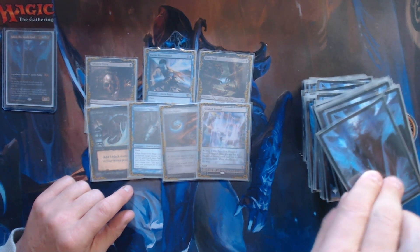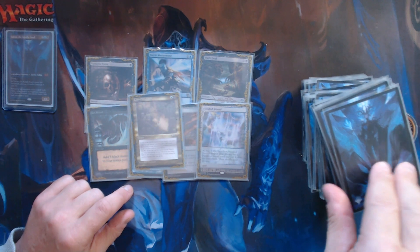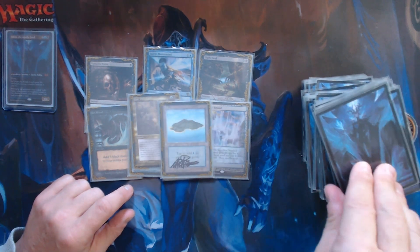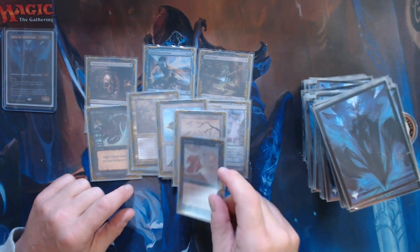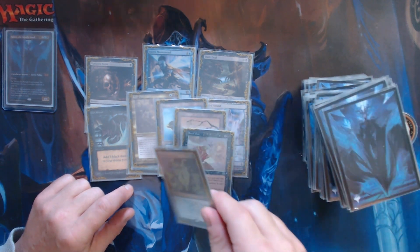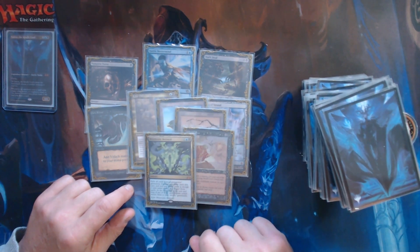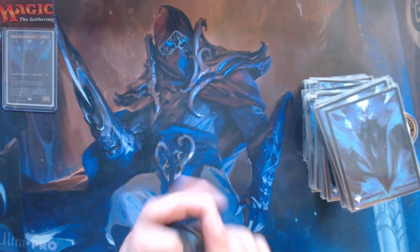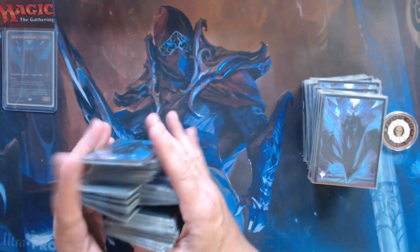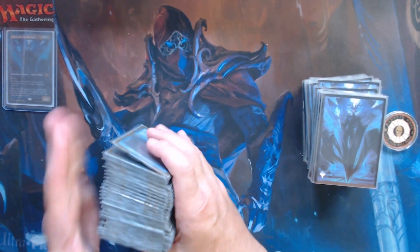Let's take a look and see what our first turn draws would have been: Limb Doll's Vault, Island, and a Swamp for our third turn. Snuff Out on the fourth turn, and Mnemonic Betrayal on the fifth. I'm glad I shipped it back. This is our mulligan to six — let's see if we can find something better.